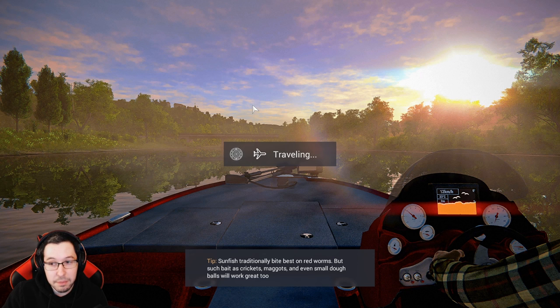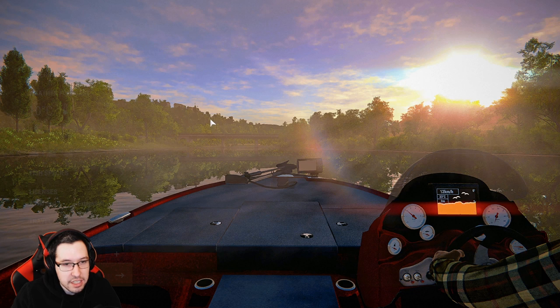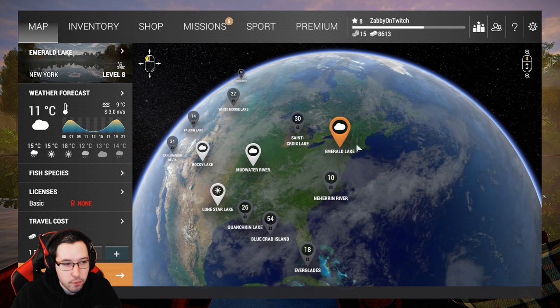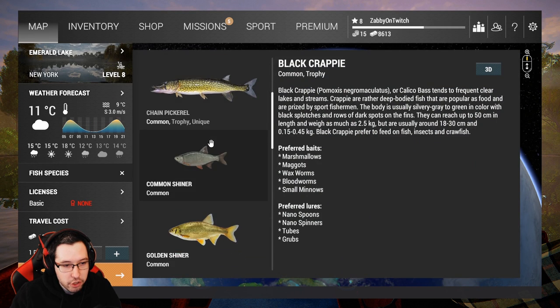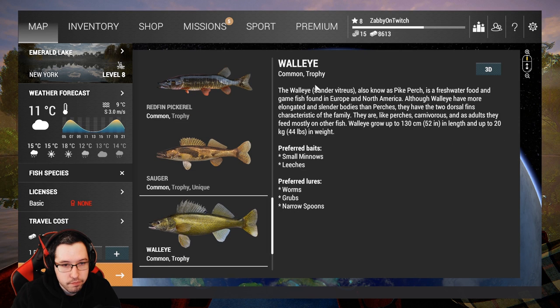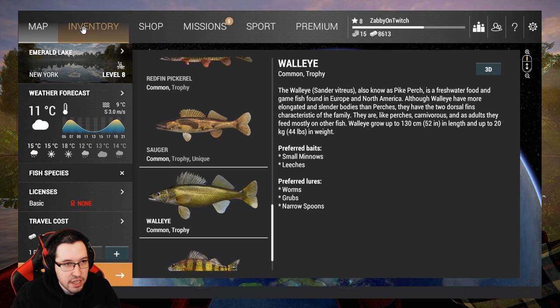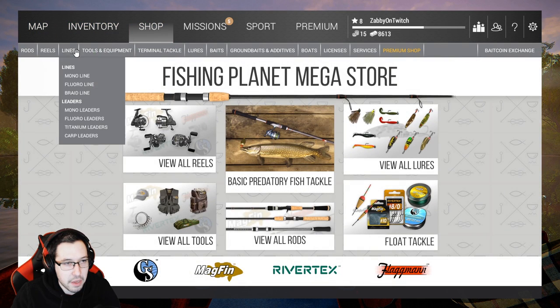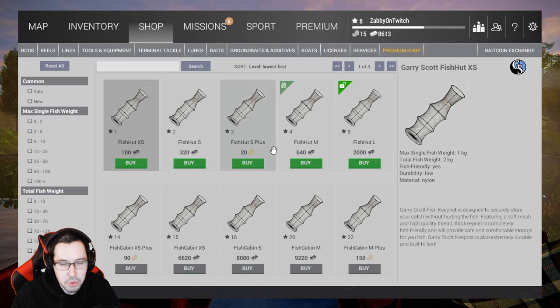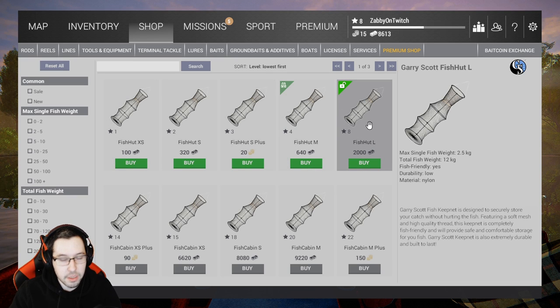Let's double check here and see what keep net we can actually afford. A keep net is something you're going to need a pretty decent sized one of before you go to Emerald. Because when you go to Emerald, you're just going to be farming the walleye and you're going to make a crap ton of money. We only have the 12 kilogram keep net unlocked, which isn't that great — that's about 24-ish pounds.